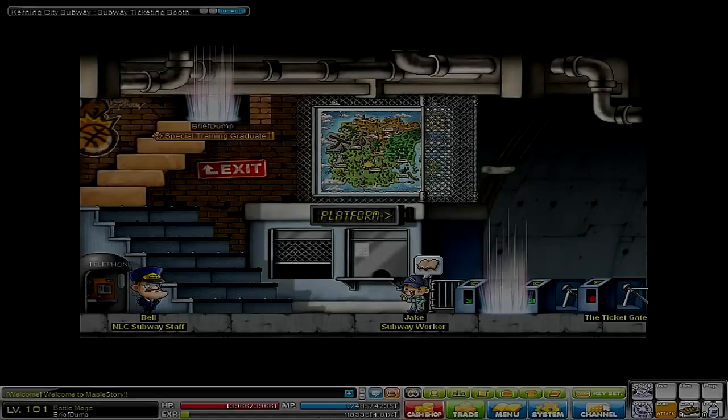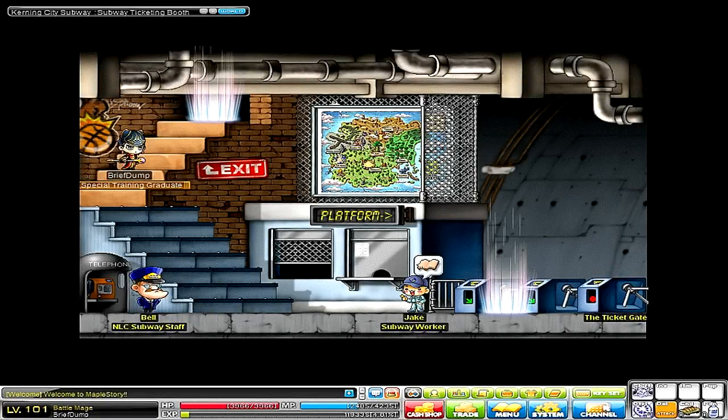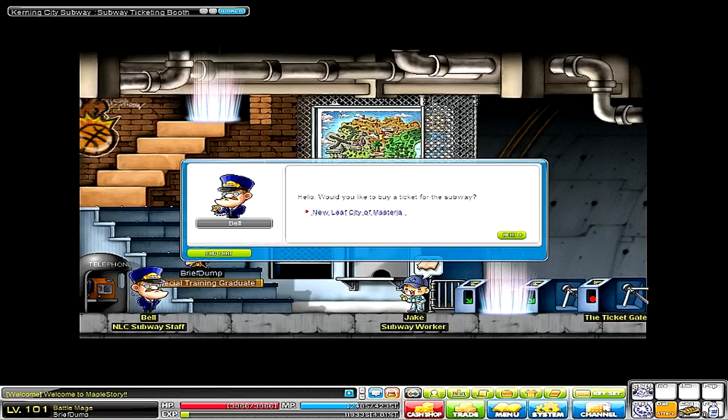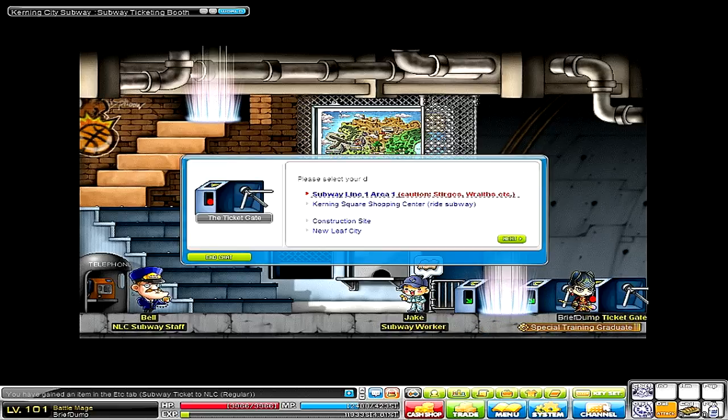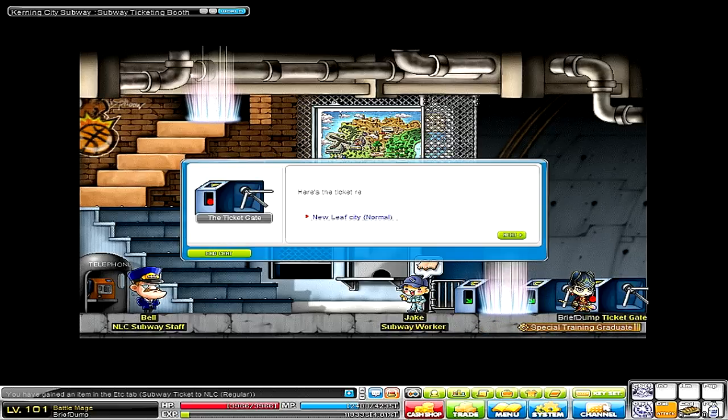Alright, so from Kerning City you can take the subway to New Leaf City. You have to go to the subway, talk to that guy, buy a ticket — I believe it's 5k — and walk over to the ticket machine and get onto the subway.